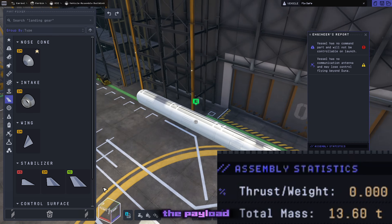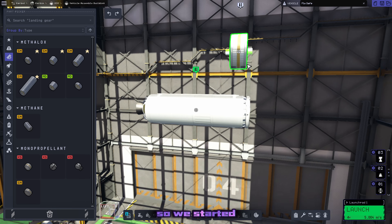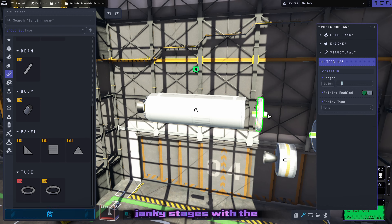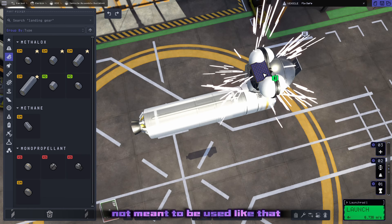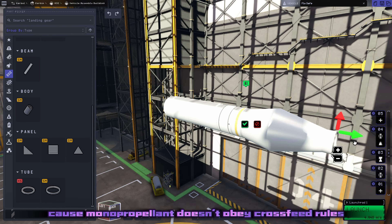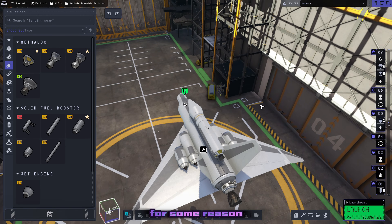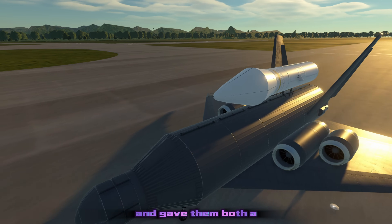We started working on the payload - we've got 13 tons to work with, though we ended up not using nearly as much. We started out with a basic Terrier stage and added janky stages with the monopropellant engine we unlocked. They're not meant to be used like that, and in retrospect using two monopropellant stages really wasn't a good idea because they drained from both stages - monopropellant doesn't obey cross-feed rules like normal fuel does for some reason. So we mounted the rocket on top of our brand new carrier aircraft and gave them both a very nice paint job.